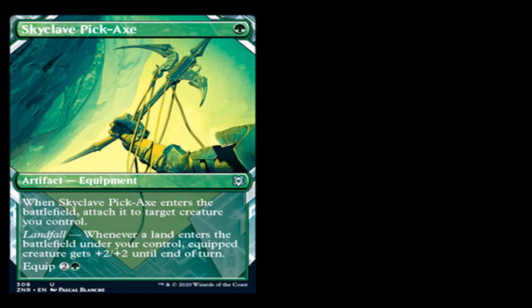Skyclave Pickaxe: one green mana for an artifact equipment, uncommon. When Skyclave Pickaxe enters the battlefield, attach it to target creature you control. Landfall: whenever a land enters the battlefield under your control, equipped creature gets +2/+2 until end of turn. Equip cost is two generic and a green. A pickaxe that, every time a land enters your battlefield, gives +2/+2 to that creature. Not bad for one green mana that instantly attaches to a target creature. I still don't know if it's worth it — these equipments are kind of weird this set, but this is one of the ones that might be worth it.